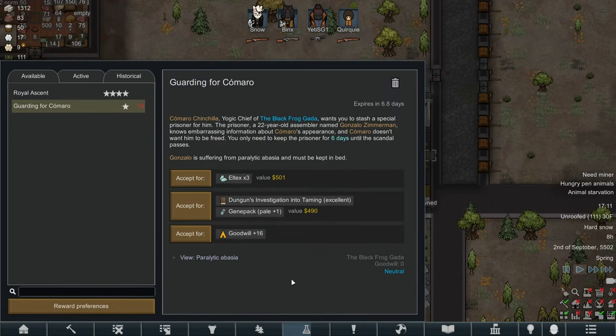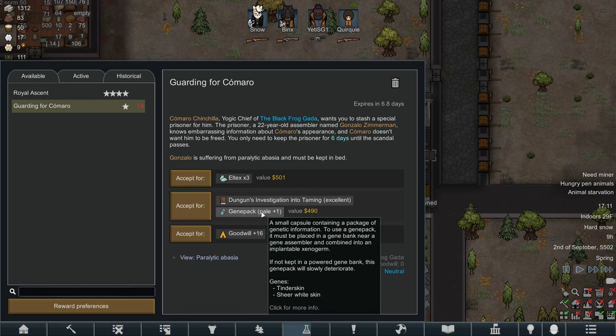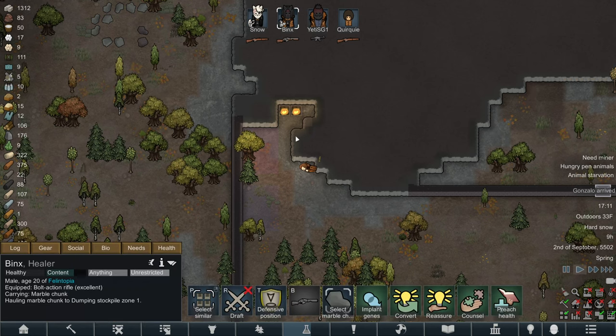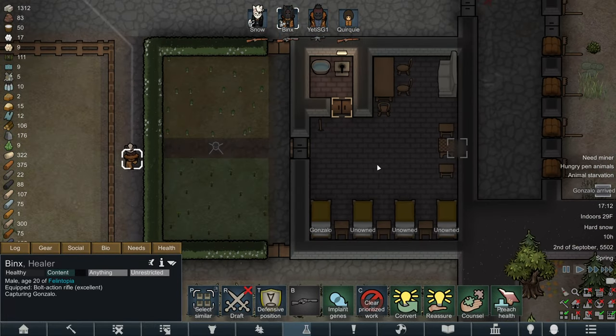We have a new quest - Komaru Chinchilla, the chief of the Black Front Guard, wants us to stash a special prisoner for him: a 22-year-old assembler named Gonzalo Zimmerman. We may only need to keep the prisoner for six days. Rewards include an Ldex book on investigation into taming and a gene pack. We can also get goodwill. I think we can go for that. The pods have arrived - jump to location. Good job we got a prison built! Bring him in Binks.